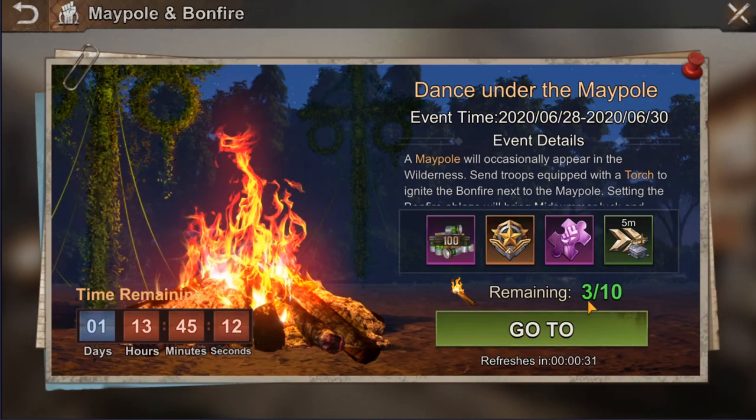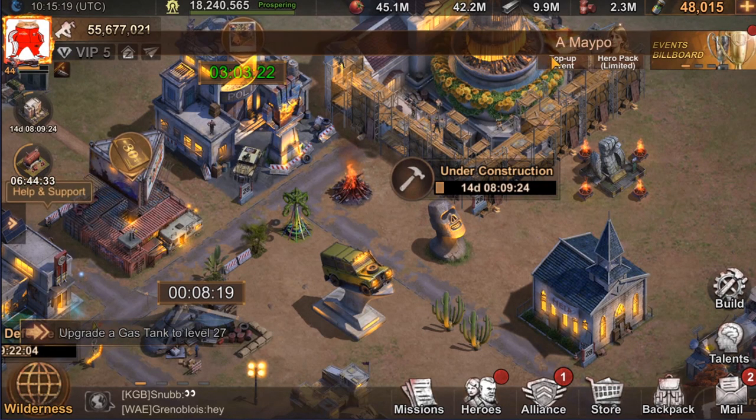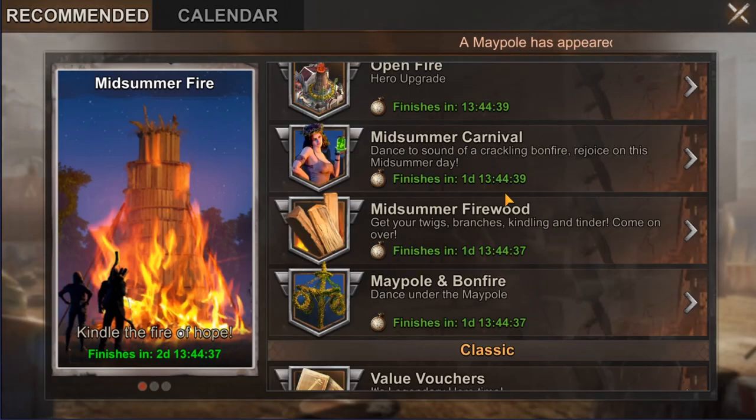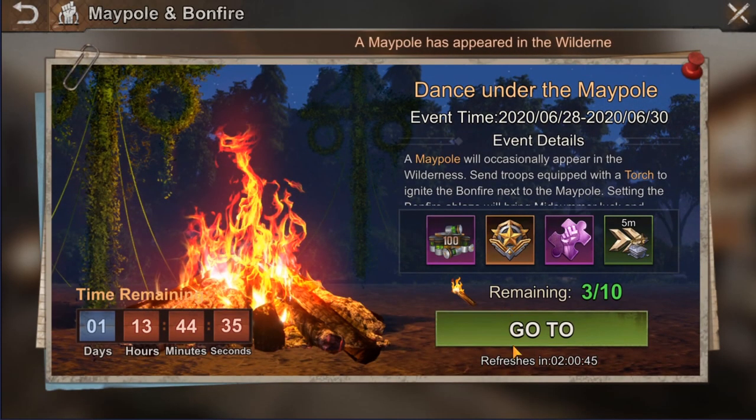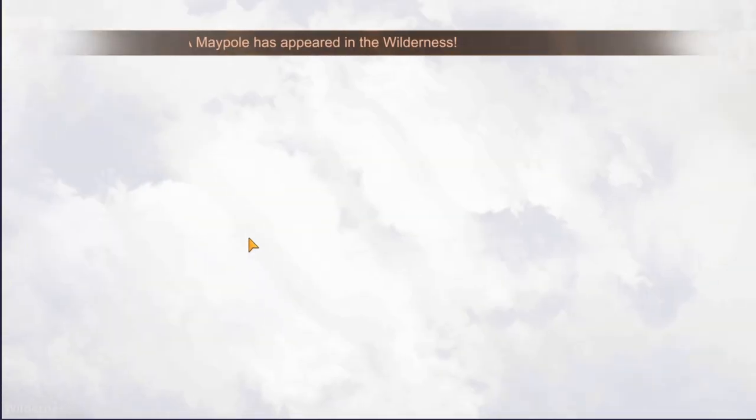I have intentionally started to record this video just before the refresh so you can see the timer there, and in less than 30 seconds I will see new locations. Once the refresh happens you will see a pop-up message on your screen saying that new locations appeared, and when you go to the event you can see multiple new bonfires in the list.